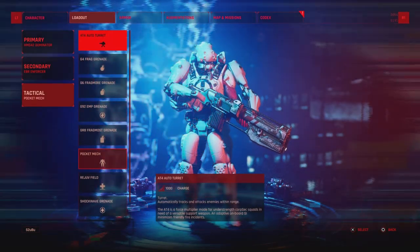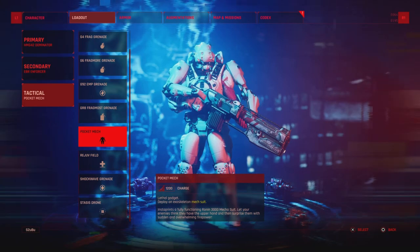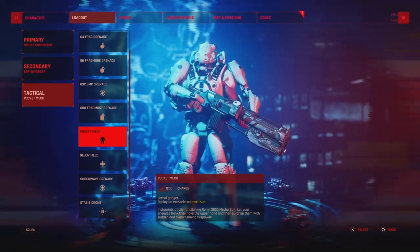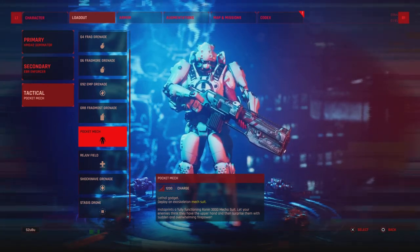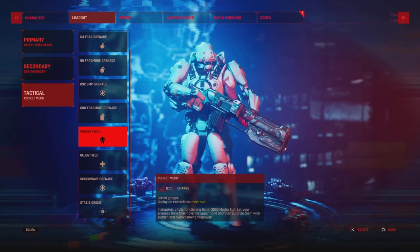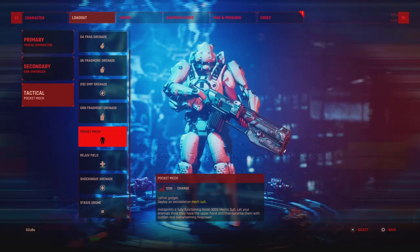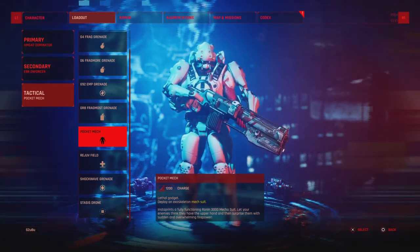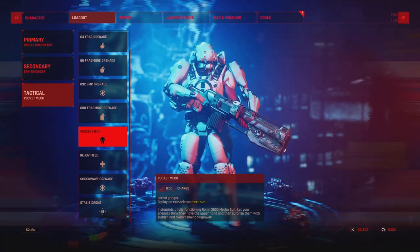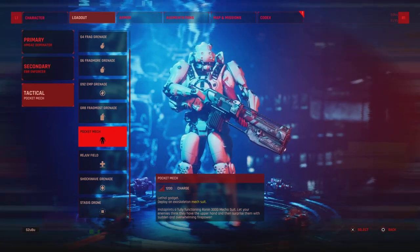From a tactical perspective I'm using Pocket Mech. This thing is absolutely insane — this is my tank character and the Pocket Mech is just absolutely amazing at absorbing damage, and it also dishes out a lot of damage as well. Do not try and just spec DPS because all characters are good for DPS. If you want to do a specific class, either go healing, tank, or crowd control such as EMP grenades or stasis drones. I mean this is a full-on tank build and even he is absolutely insane at killing.